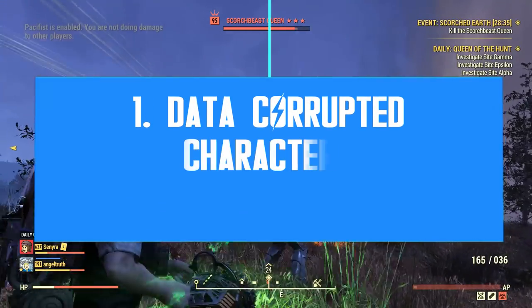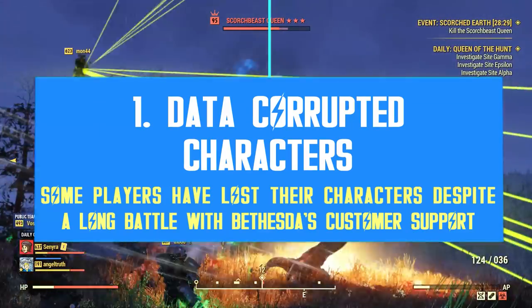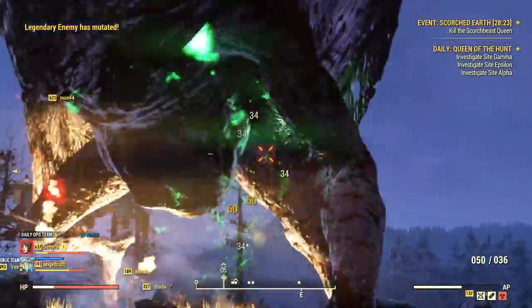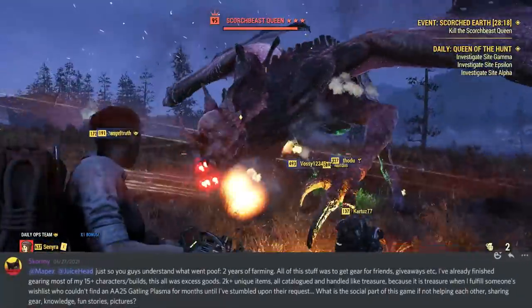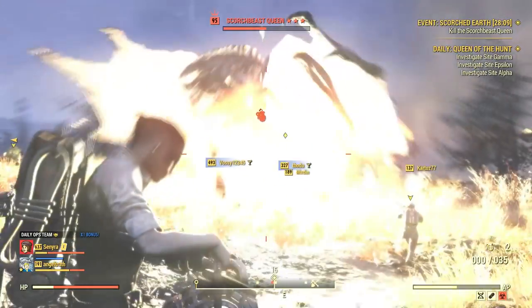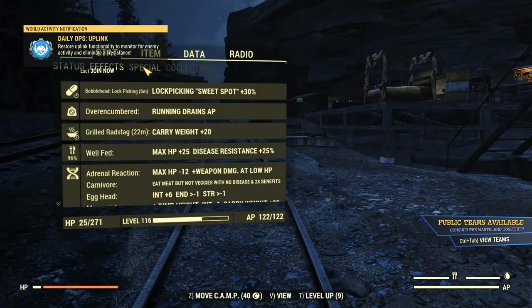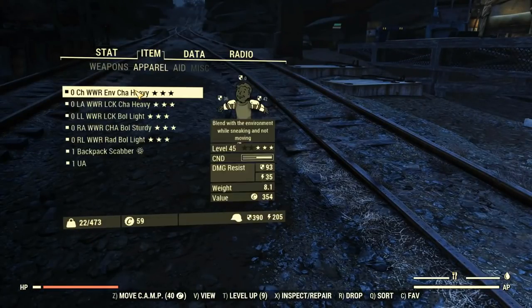Before we get into Update 26 and what's coming, I want to talk about a very serious matter that came to my attention recently. There is a rare inventory bug that can result in corrupted data. When and if that happens, most of your items will be in limbo — the system recognizes you have them, but it doesn't load them at all. As a result, your character might show an empty inventory while being overencumbered, or having a full stash with no entries at all.